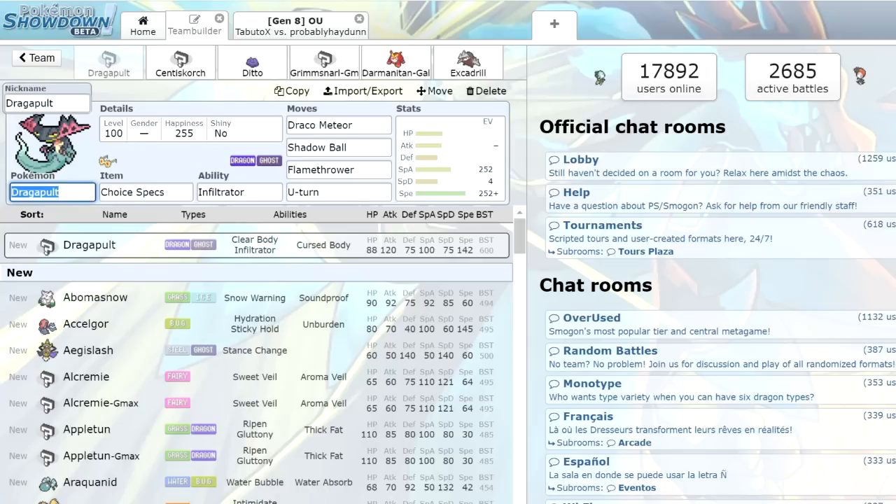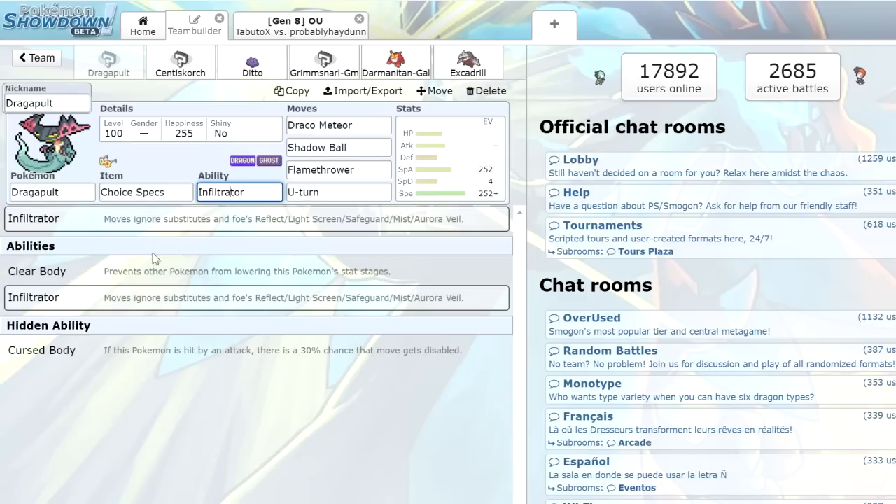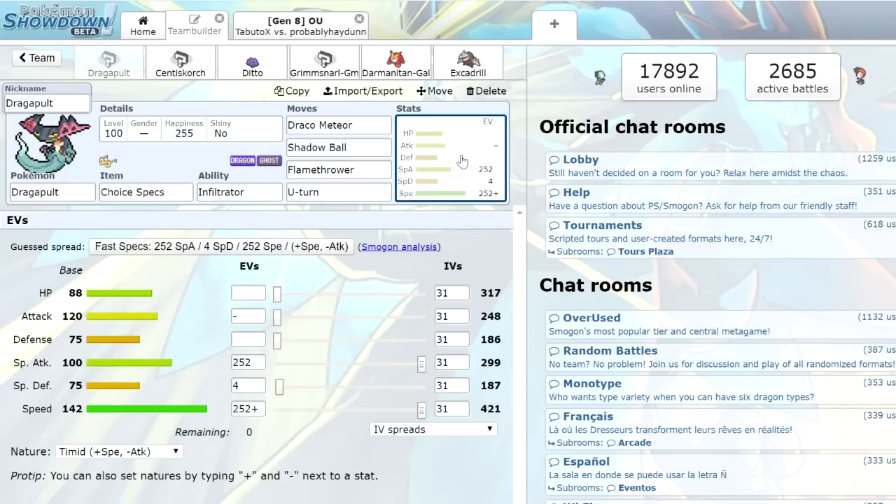First up, we got our boy Dragapult. I really just wanted to use this thing because I like its typing. Dragon Ghost is a really good offensive typing. We toss the Choice Specs on there because it's gonna make it an absolute problem. With the Infiltrator ability we can get through substitutes, which is great. We're working with Draco Meteor, Shadow Ball, Flamethrower, and U-Turn. I haven't seen a whole lot of Specs Dragapult, so maybe we could catch some people off guard. We're running Timid, max Special Attack and Speed, so this thing is gonna be a nice heavy hitter.